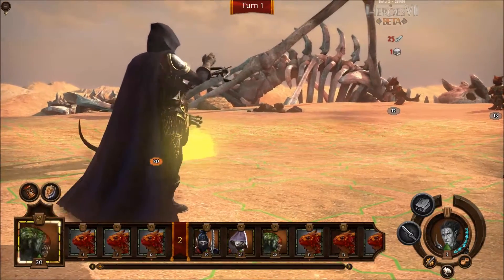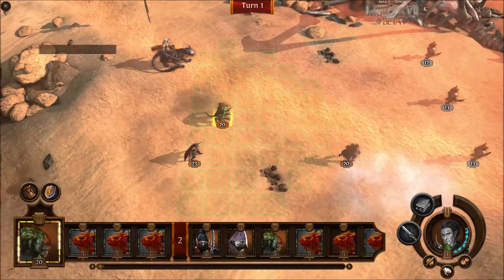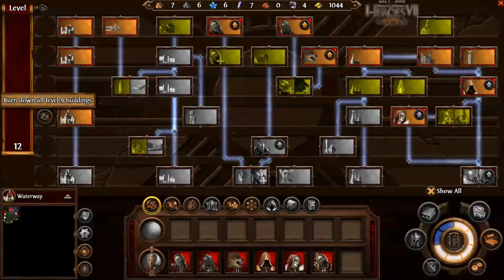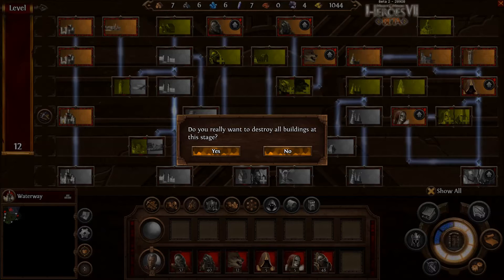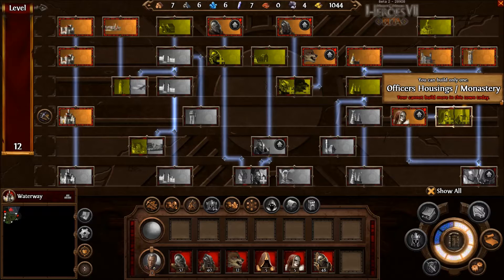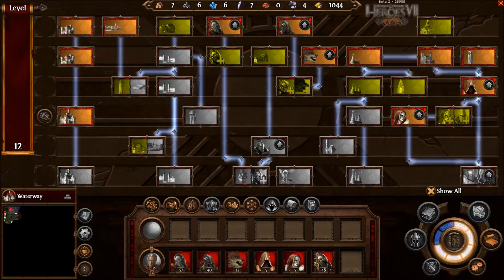I'll chalk that up to my inexperience with this game. Oh, is this it? It is — that's the combat log. What is this? Burn down all — why is that a thing? Why would I want to burn down all level 9 buildings? That just doesn't make any sense.